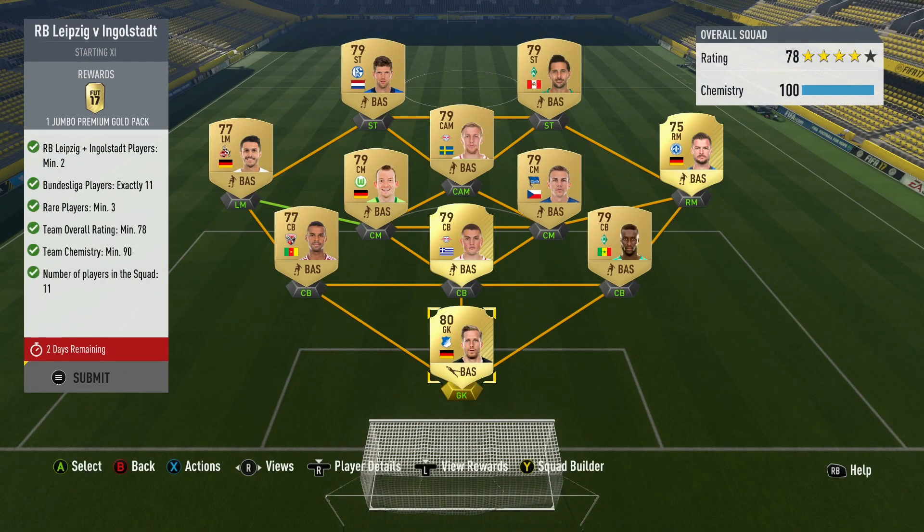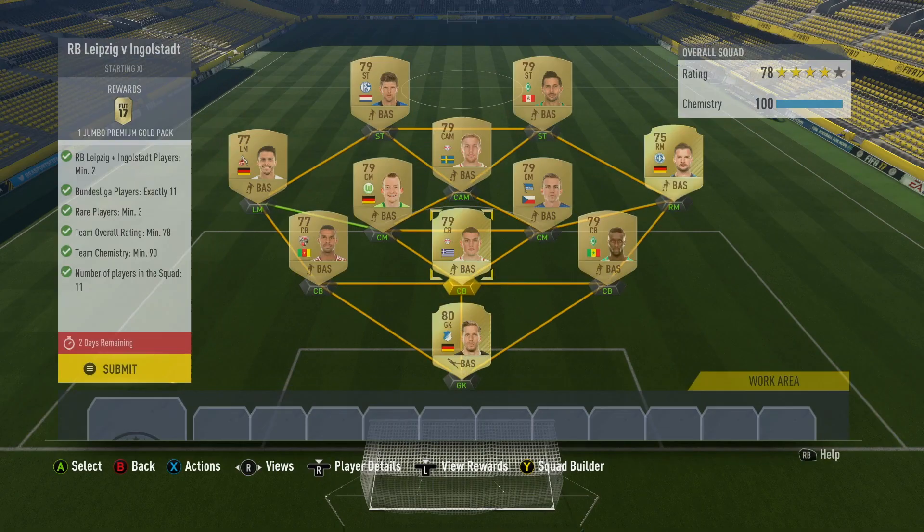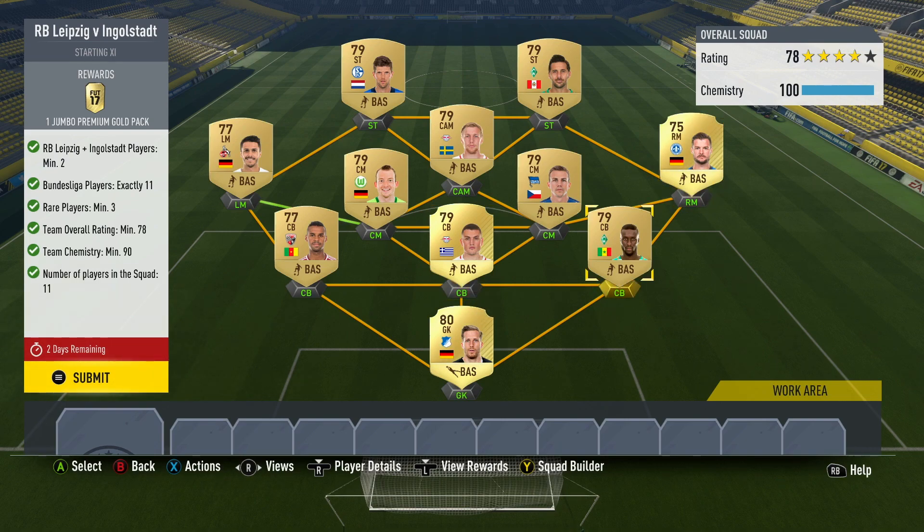RB Leipzig versus Ingolstadt — a Bundesliga matchup here. You're just going to need 11 Bundesliga players, but you need two of the players from either of the clubs. You need three rare players in the squad. I've got exactly that today in Baumann, Papadopoulos — lovely name — and then Heller out on the right hand side. I've just topped it up with players from the club in the Bundesliga to get that overall 78 rating. Getting rid of people like Pizarro and Hunzalara up front is absolutely fine because I'll never use them. You need 78 overall and 90 team chem, so not having players in the right position doesn't really matter because you've got 10 chemistry to work with. Jumbo Premium Gold Pack for that — that's a 15k pack again.